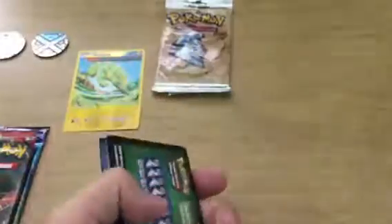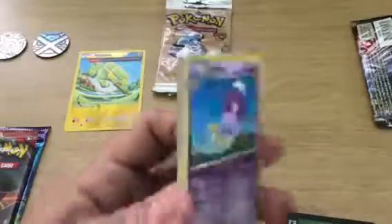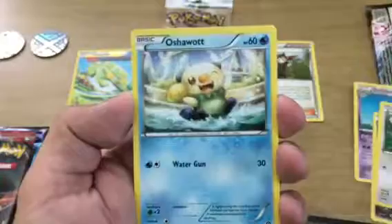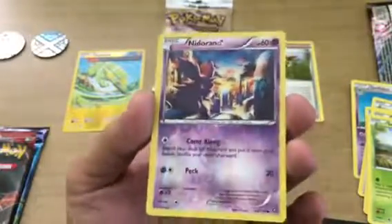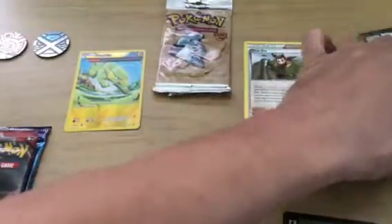Alright, next pack — Steam Siege. I actually like this one. I think in the last video I opened up a Steam Siege and got a full art Garboador. So I hope we get something good. Let's see — let's hope for some good luck. So we got ourselves a Driflim, Ninja Boy — that is actually a good card — Fletchling, Oshawott, Sneasel, Drifloon, a Reverse Holo Nidoran, and the rare is a Jumpluff. Well, that's another dud there.